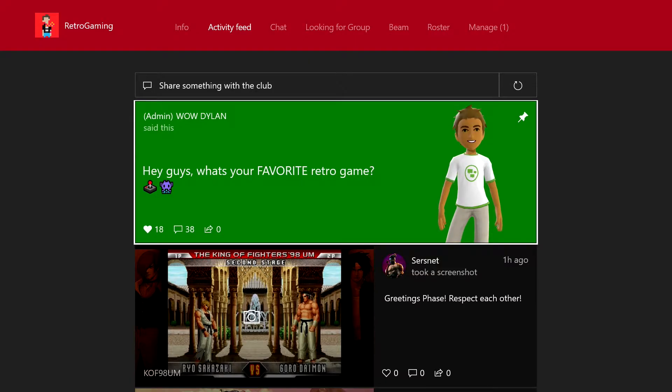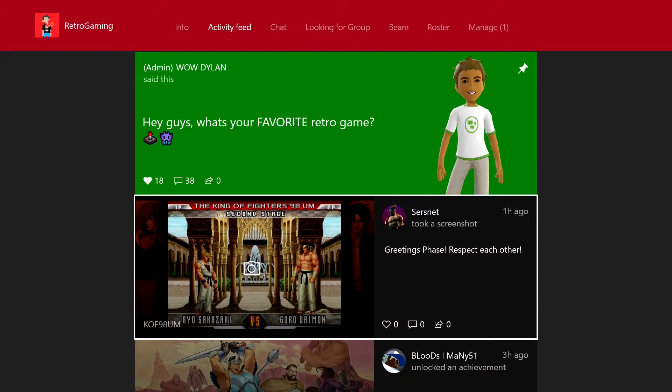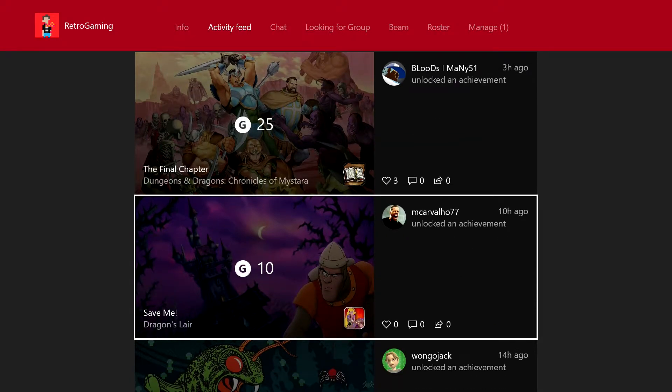The best thing people love to do in clubs is share screenshots and game clips. It's retro gaming — not a lot of people play those games compared to the more popular ones, but these guys really do. They'll give a lot of great content. They're proud of the screenshots they take, the achievements they unlock. They found a like-minded community inside Xbox Live who likes the same things they do.